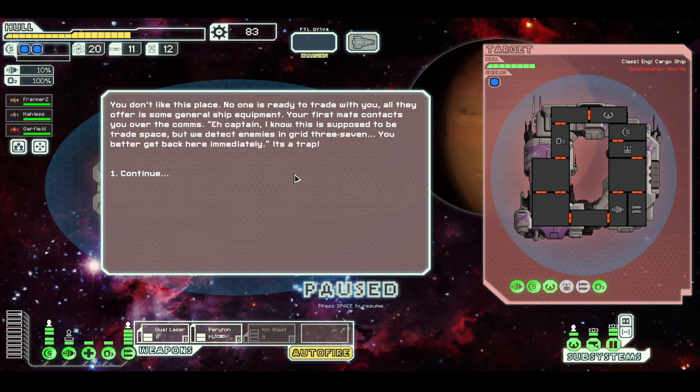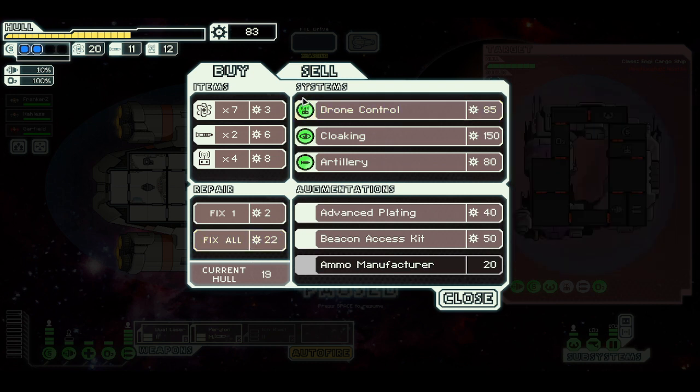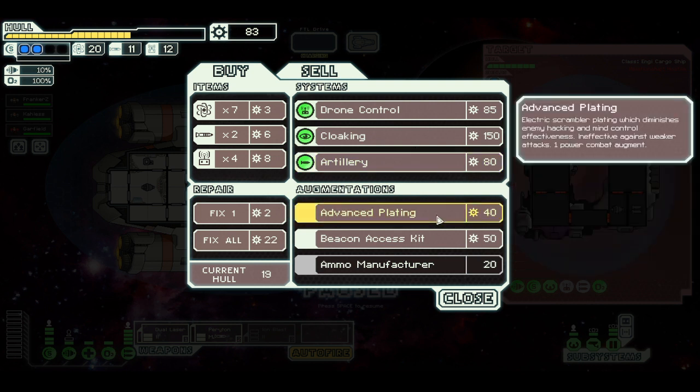We spend more time collecting an extra missile, an extra drone, and more scrap. We hit the store — no one is ready to trade with you, they only offer general ship equipment. Your first mate contacts you over the comms — this is definitely Captain's Edition stuff, the store interaction is different. Captain, we detect enemies in grid 3-7, it's a trap. I need to fix my stuff — 22 scrap to repair completely. We have an Ion Blast we could sell. What could we buy? Advanced plating, electric scrambler plating which diminishes enemy hacking and mind control effectiveness — definitely unique to Captain's Edition. The beacon access kit can delay the pursuing rebel fleet.